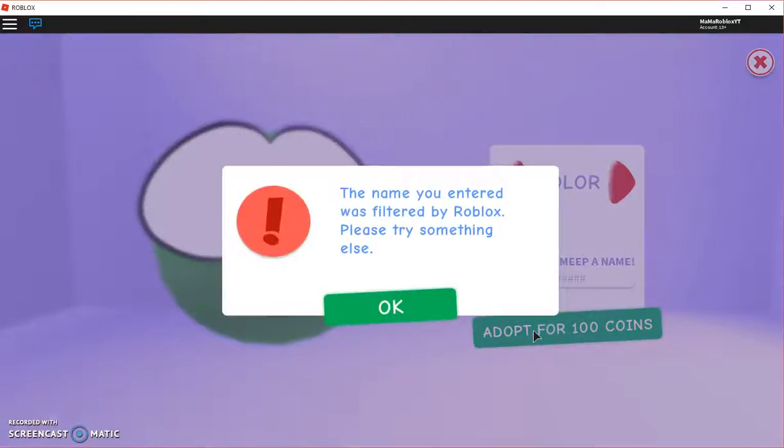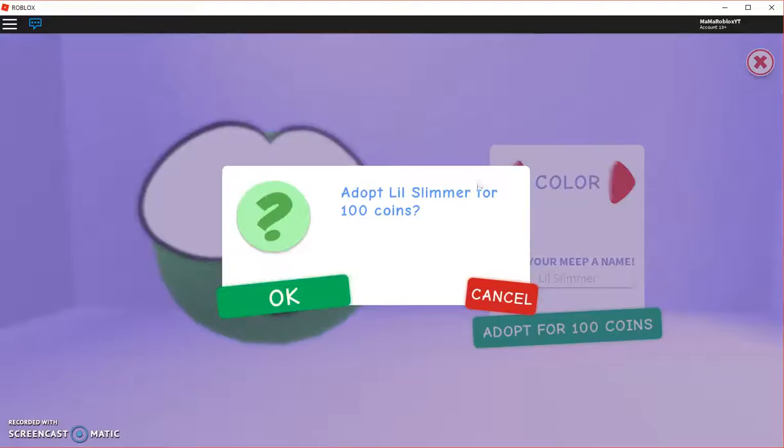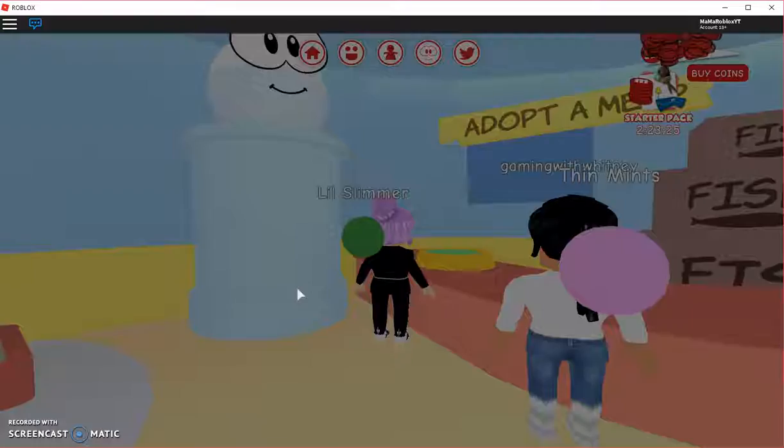I hit adopt - oh, 'The name you entered was filtered.' You can't name him Booger! Booger's a bad word apparently! OMG I can't name my green guy Booger. Okay, how about Slimer? Little Slimer? Her name is Peep - how about Little Slimer? Let's do Little Slimer. Adopt Little Slimer for 100 coins!